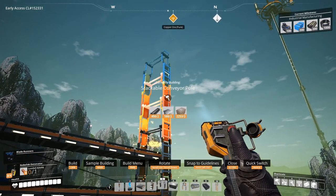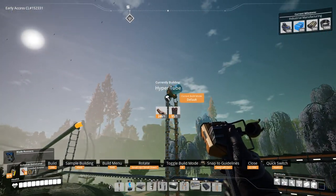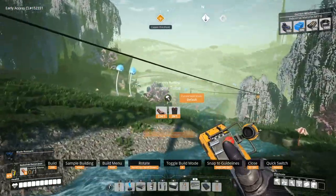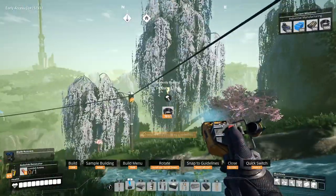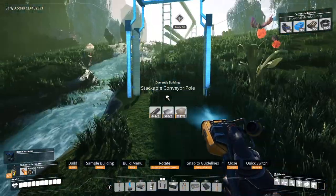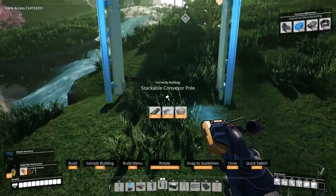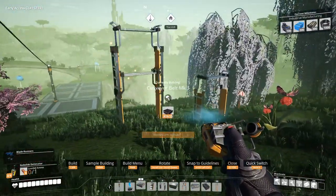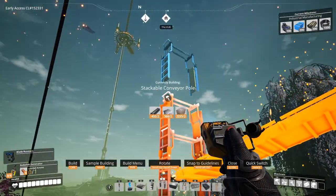Three, four, five, six, seven. Probably should connect these now before it gets too far away. You know what? I'm going to put the power pole over here just to keep that power on this side. That's probably going to be too far, so let's just do this over here. Or maybe a little bit closer over here. That reaches. Two, three, four, five, six, seven.